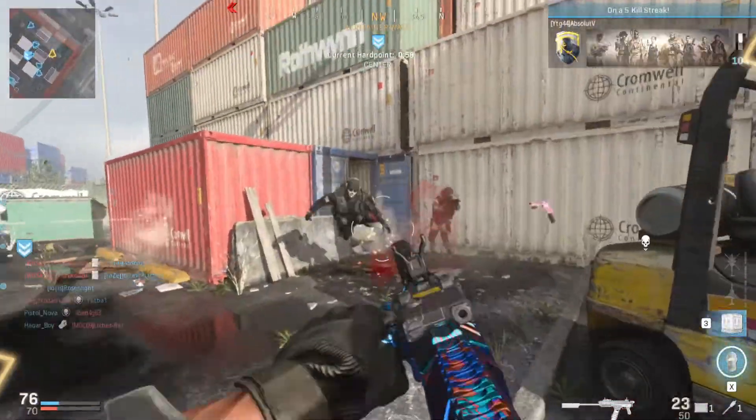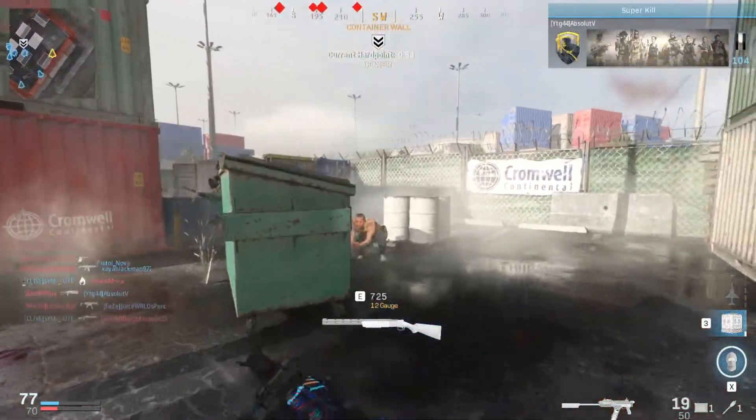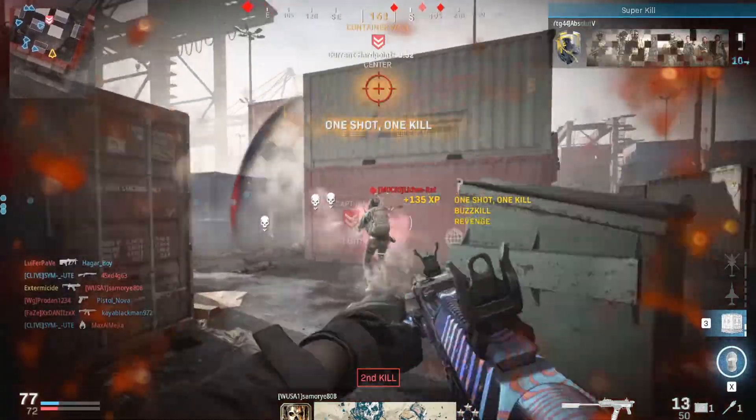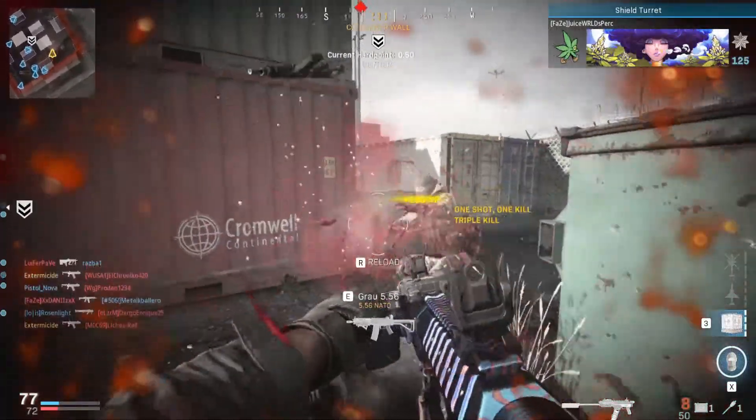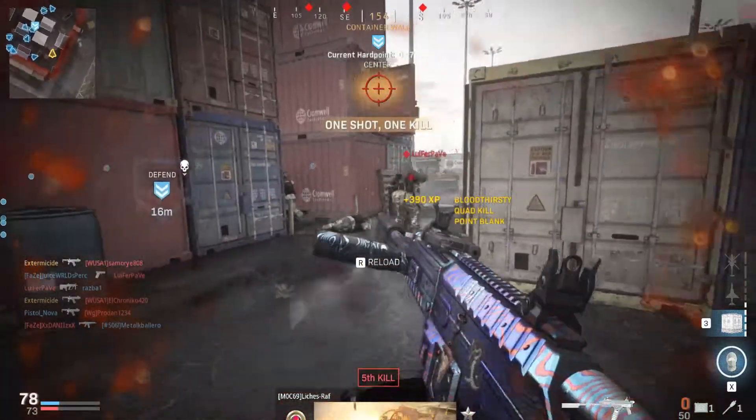A person using this shotty has only bad intentions — run up to someone, spam two shots, and boom, they're dead. It's that simple. This setup improves upon the Origin 12's accuracy, range, and mobility, with small hits to damage and control. So with that said, let's take a look at my go-to loadout for this particular shotgun.